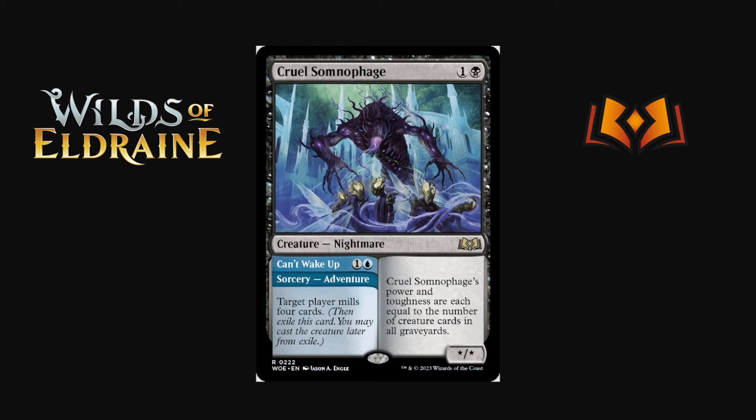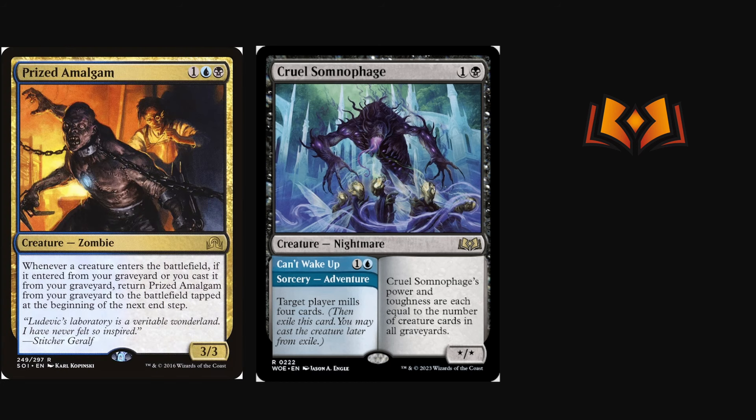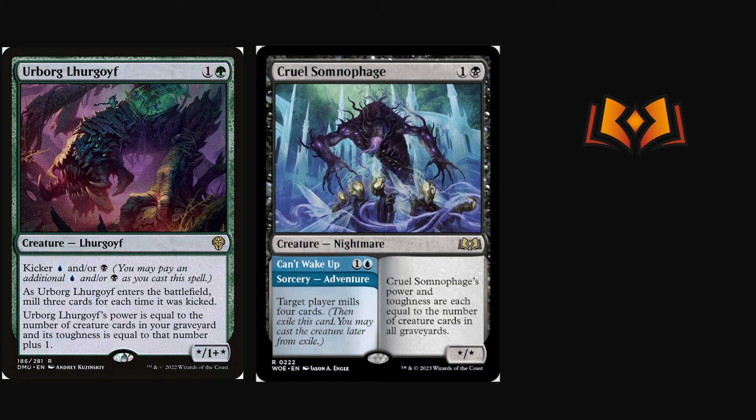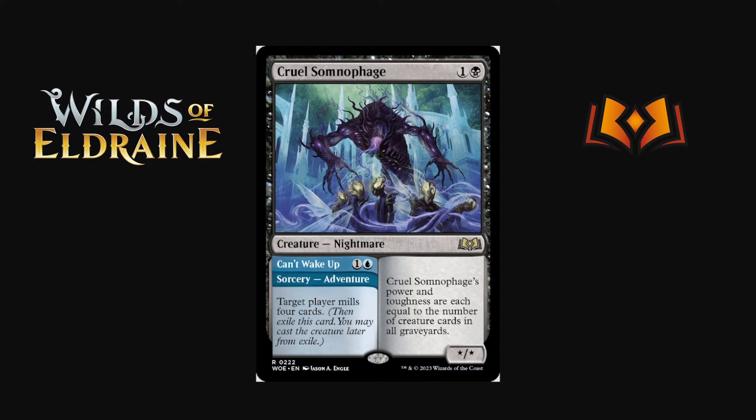Cruel Somnophage is one and a black — power and toughness equal to the number of creature cards in all graveyards. The adventure Can't Wake Up is one and a blue instant: target player mills four cards. This fits into maybe my favorite deck in Pioneer/Explorer: dredge. One of the black for this large growing body is really powerful, and the mill-four adventure is a solid enabler when stapled to it. I've played Lotleth Troll before and didn't find it great — I think this is much better. My concern is it doesn't fix the deck's core issues, but it's definitely getting played. Games two and three with sideboard hate are still very hard.